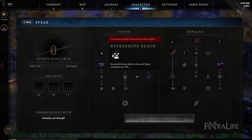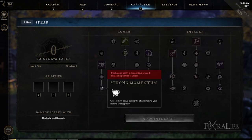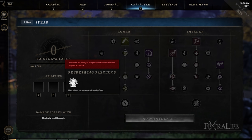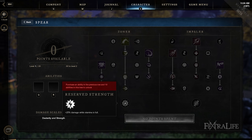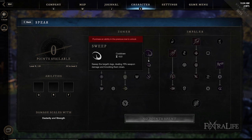Moving to the Zoner skill tree first — this is your AoE and utility skill tree. It has a lot of really good passives that increase damage. If you're looking to crank up damage output, the passives here are really good. Both Cyclone and Sweep are good AoEs, and as mentioned, they're good against undead — they'll be primarily how you deal AoE damage when using the Spear.